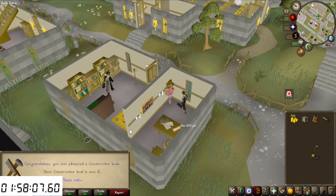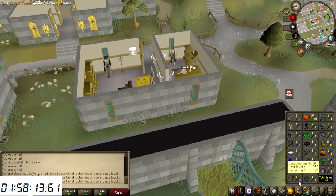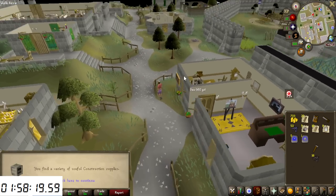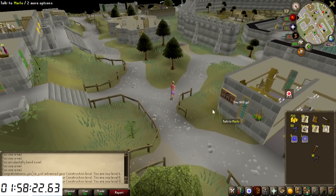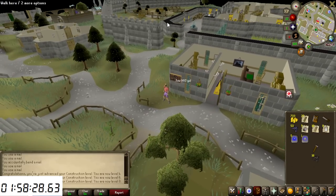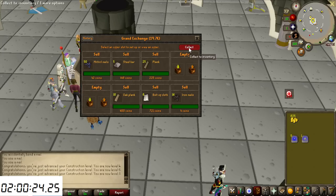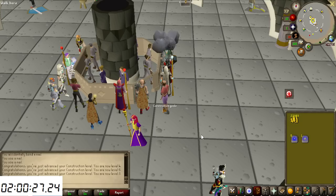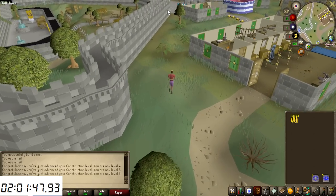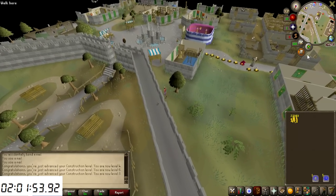Nearing the two-hour mark, we just completed Daddy's Home. The good part is it gives pretty good construction experience all the way to level 8, and you also get Marlowe's Crate. Opening it gives a lot of useful things: a House Teleport to Rimmington close to Port Sarim, one Falador teleport to keep for future questing, and the rest I'll sell for money. After selling everything except the teleports, we now have 22,000 GP — a very good starter quest.